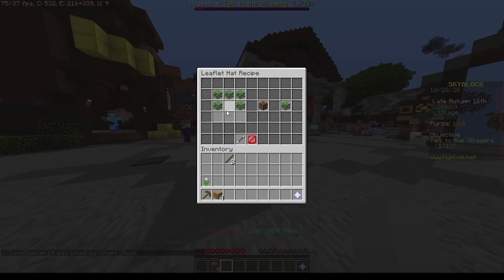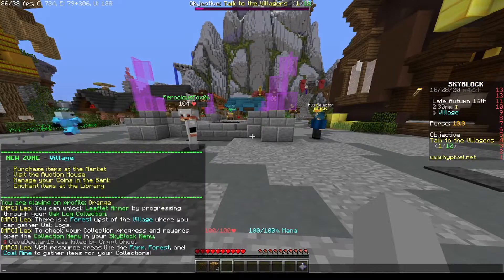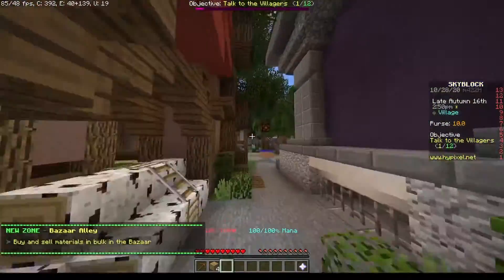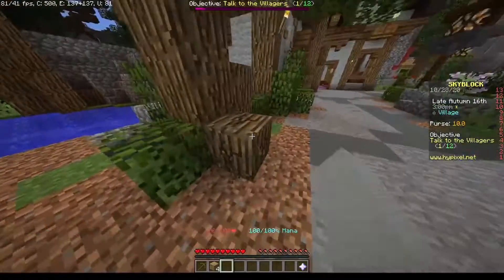I need to get armor. I just need a bunch of leaves — that is very cool. Wait, so what am I supposed to do? There's a forest west of the village. Okay, which way is west? This way is west. I think this is the forest. Can I just chop down trees?